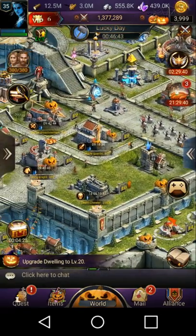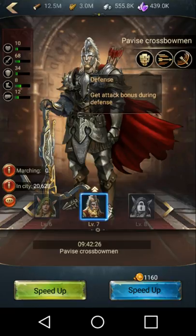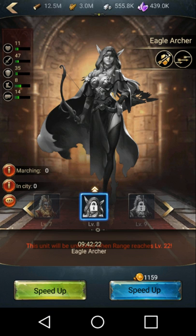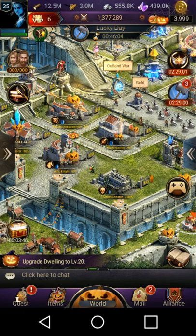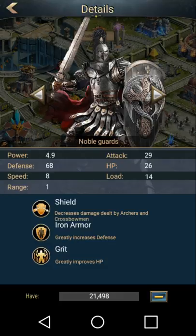I'm going to go over the troop types — I'm going to show you guys defensive troops and attack troops, because if you're reinforcing a castle, you need to know your defense and attack. Crossbowmen are your defense — they get the attack bonus during defending the castle. These archers — these girls, I should say — they're your attack; they have the double attack speed which pretty much doubles their attack. Over in your barracks, you got noble guards. These guys are defense all the way. They have the shield to decrease damage dealt by archers and crossbowmen, iron armor which greatly increases defense, and grit which greatly improves the health points. These guys are definitely here for taking big hits.